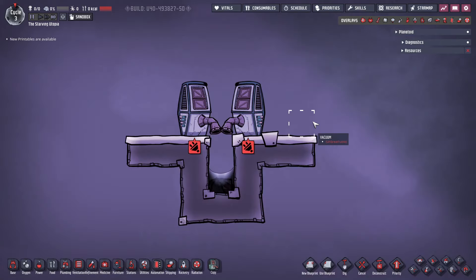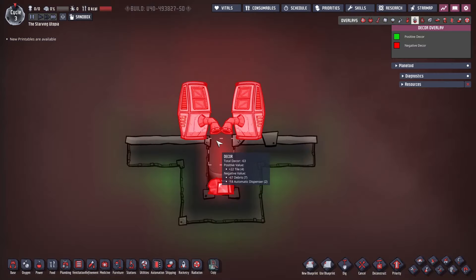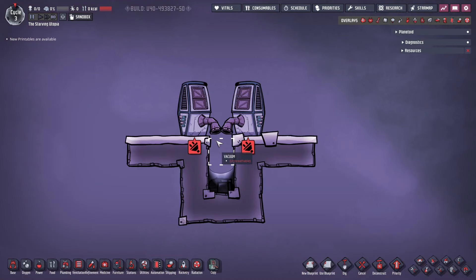If you want to take this a step further, you can use a two-tile high pit, which means your dupes don't see the decor penalty from the debris. It's also possible to use a little bit of liquid to prevent off-gassing.